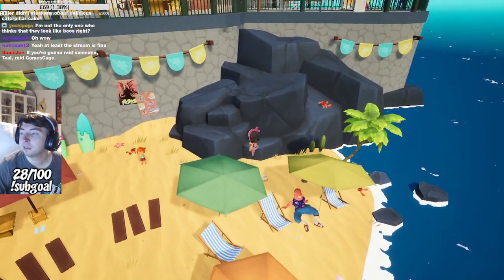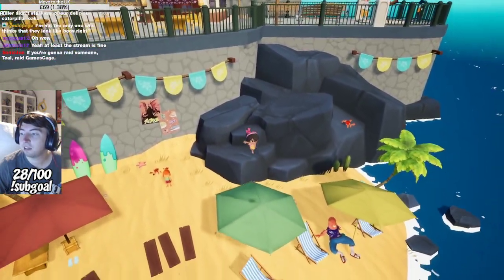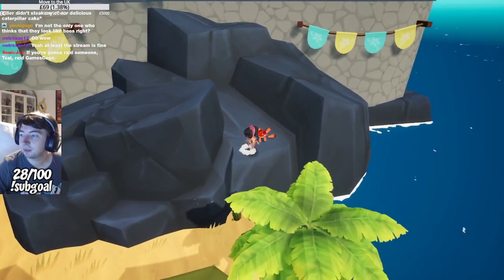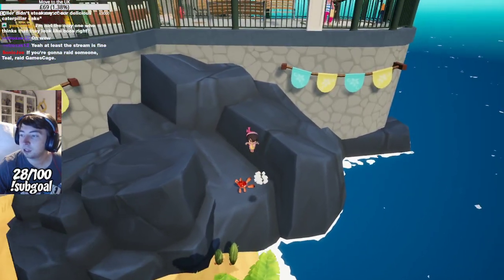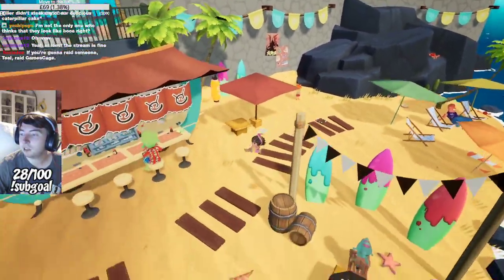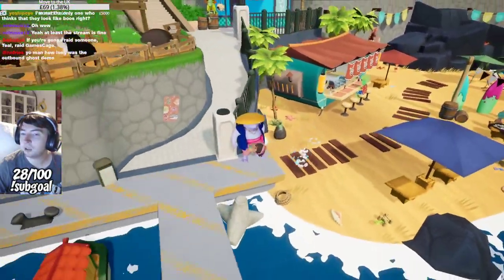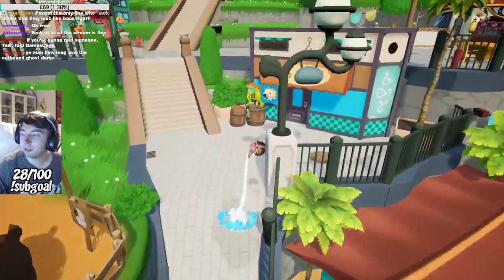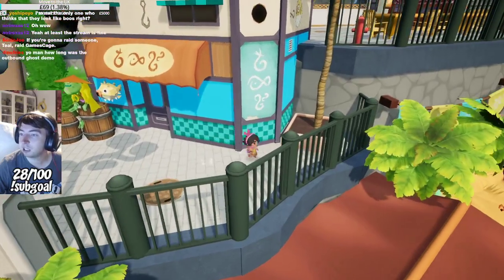I like the bouncy umbrella! Little crab! In the original game, you could pet a dog. How long was the Outbound Ghost demo? It took me about two hours — it was really expansive, it was awesome.